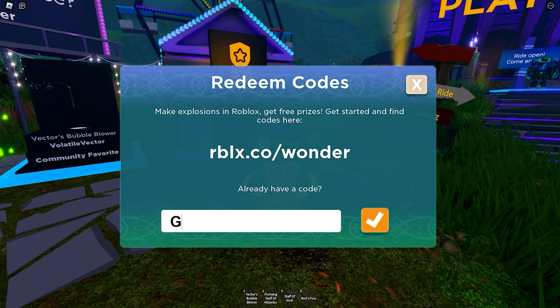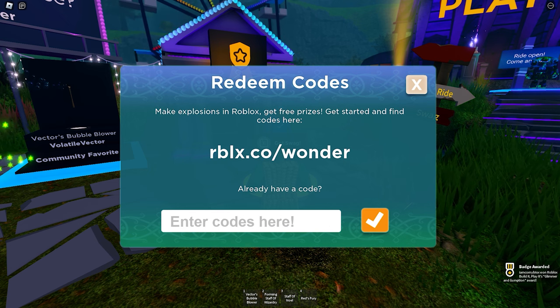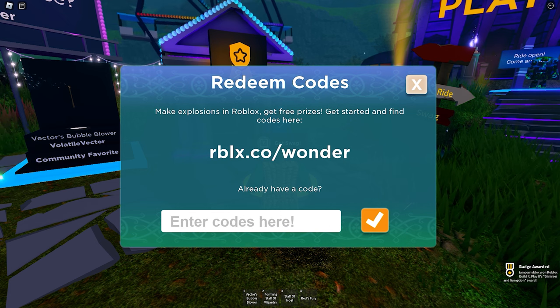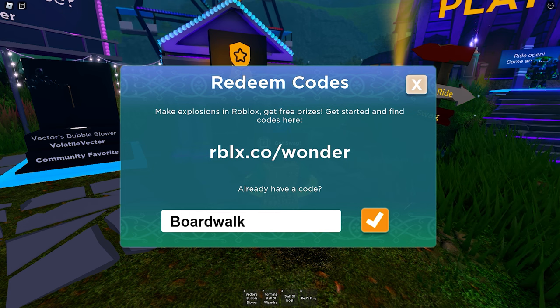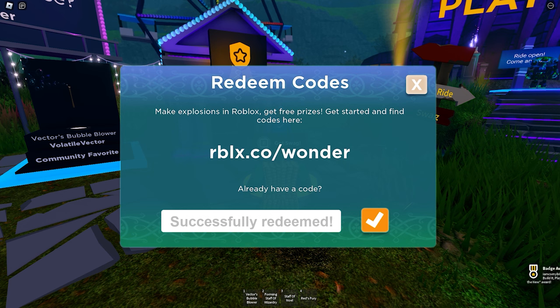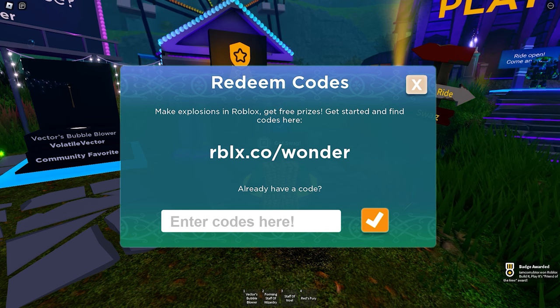Then type these codes to unlock the free items. First, type 'things go boom'. Next, type in 'glimmer'. The next code is 'boardwalk'. And for the last one, type in 'particle wizard'.